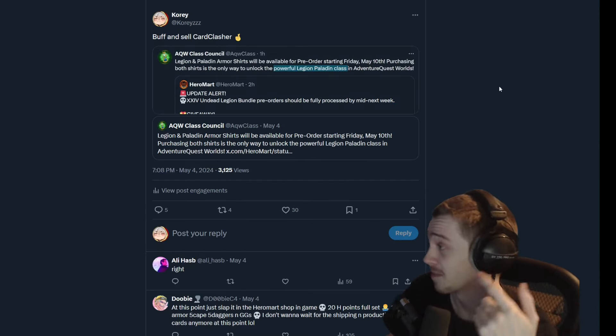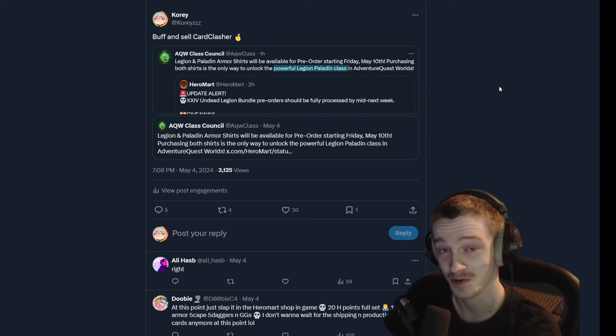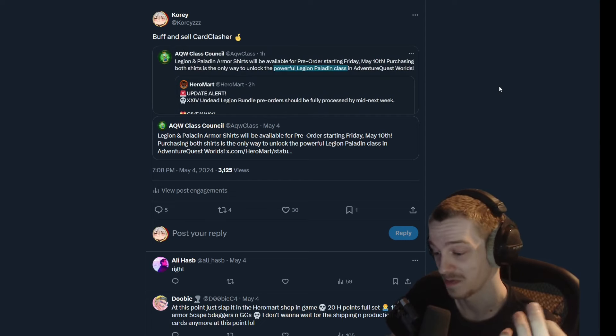Also, related to Hero Mart, I made a tweet saying to buff and sell Card Clasher, and Alina liked the tweet, so that might be a plan.